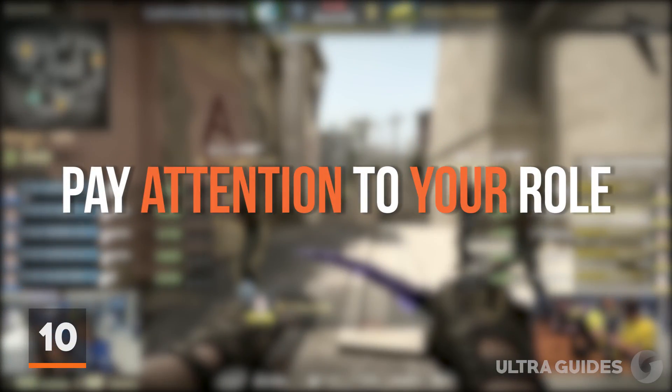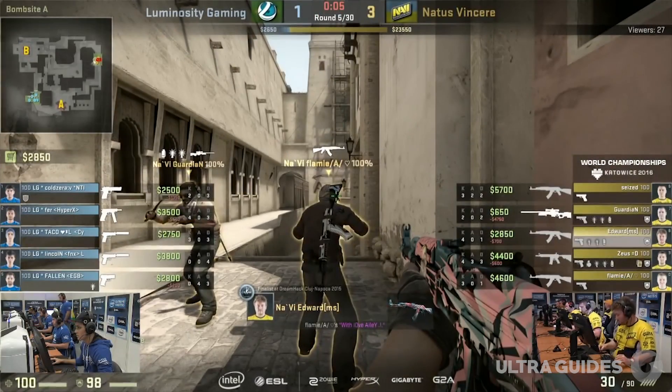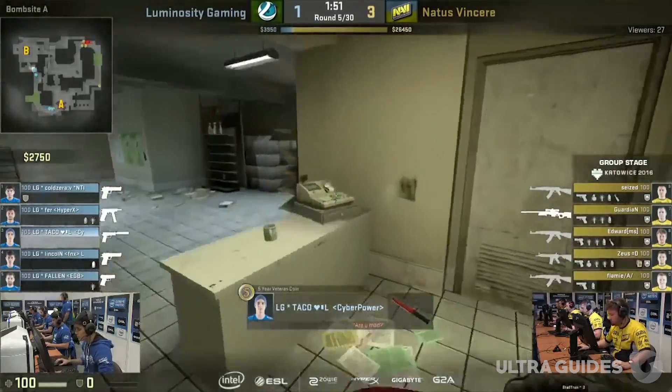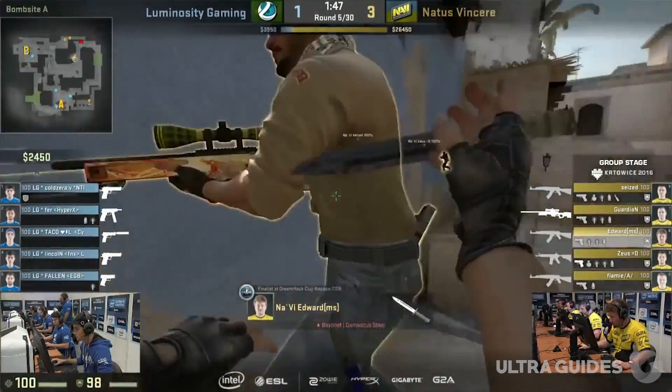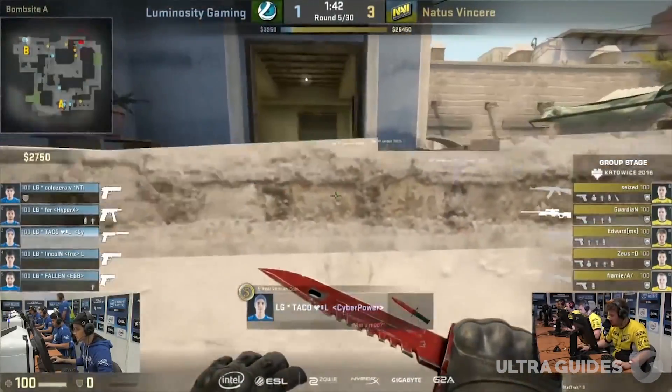At our number 10 spot is paying attention to your role on the team. Too often I see people getting sidetracked with getting the entry or getting an op. While team comp isn't as important in CS as it is in something like Overwatch, that doesn't mean it isn't at all. Paying attention to what your role is, following the tasks that the role calls for, and playing as a team will often grant you more success.